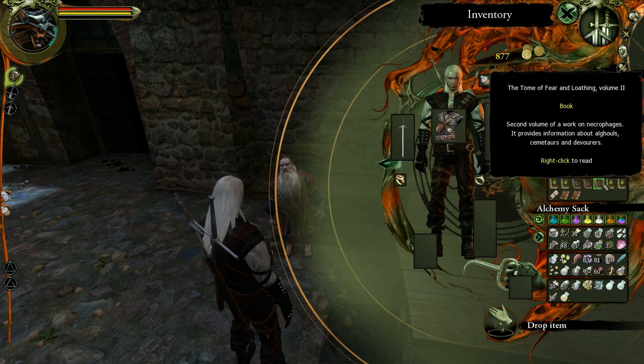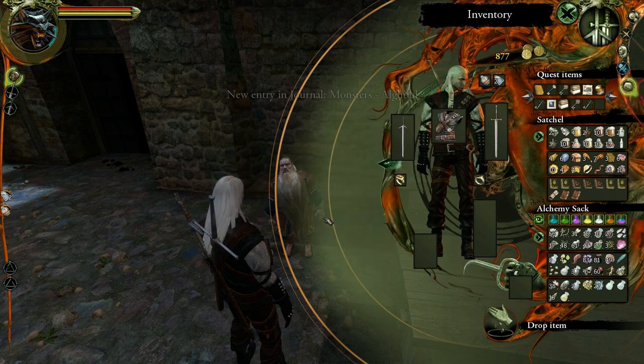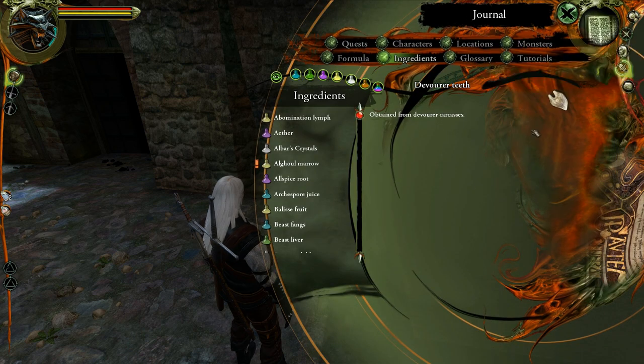The Tome of Fear and Loathing, Volume 2 — provides information on Alguls, Scimitars, and Devourers, discussing methods of fighting the monsters and alchemical ingredients that can be obtained from them. Alguls, Algul Marrow, Scimitars, Scimitar Jaws, Devourers, and Devourer Teeth. That's in Monsters.